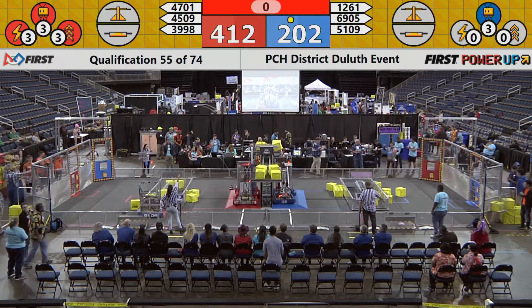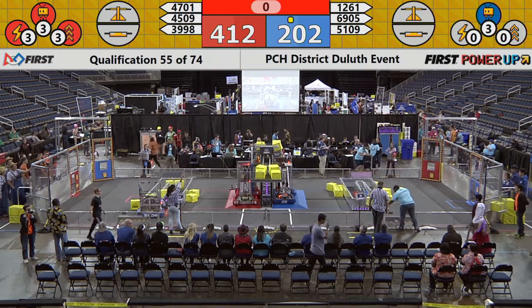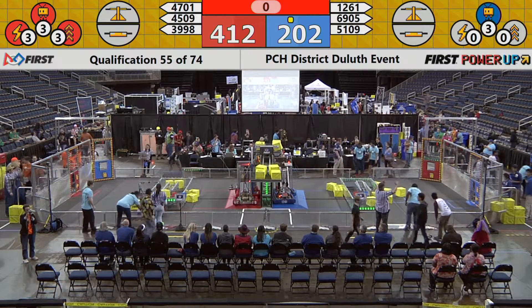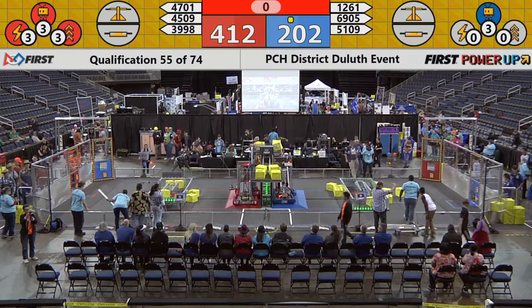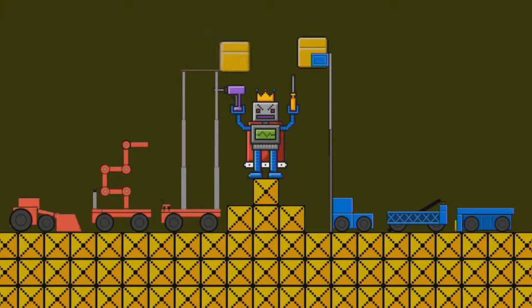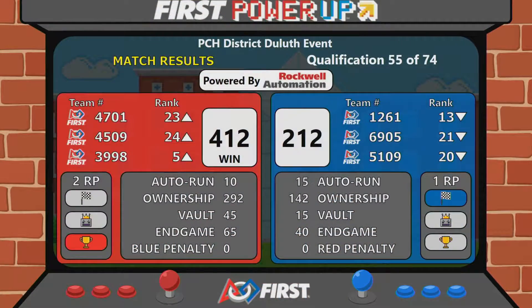Red Alliance using the force power there, close to the end of the match, definitely giving them a slight advantage towards the end. While we calculate any penalties and bonus points, please hold for the final scores — eyes to the big screen. Our winner of qualifying round 55 is the Red Alliance. Redneck Robotics, Mechanical Bulls, and Team Wire all take a win. It looks like Redneck Robotics moves up in rank from six to five, and the other Red Alliance teams also move up in rank.